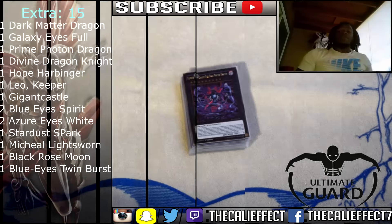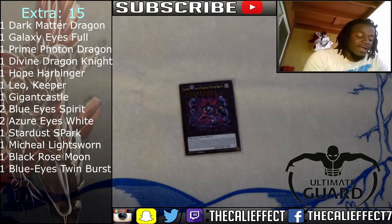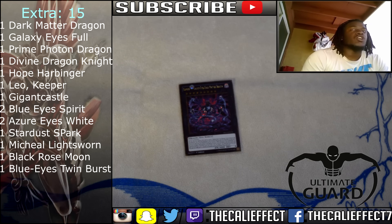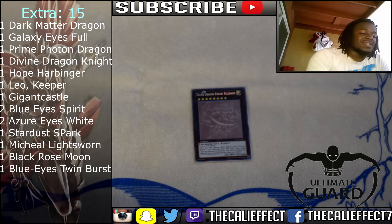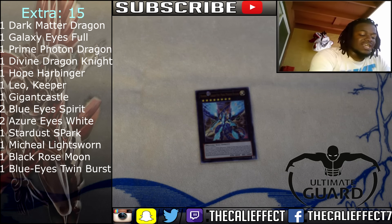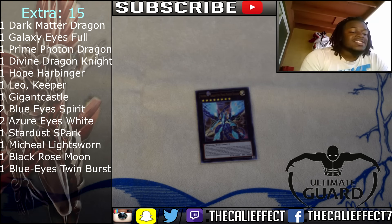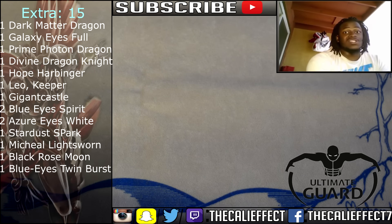The Extra Deck is very straightforward, standard, and simplistic. One Galaxy Eyes Dark Matter Dragon — it allows us to send our White Stones to the Graveyard and banish the opponent's monsters from their deck. It's also a 4,000 attack monster. One Divine Dragon Knight Felgrand, probably the second best Rank 8 in the game. Galaxy Eyes Prime Photon Dragon is another awesome card — it's actually how we go into Dark Matter Dragon in later stages, and it can reach 5,600 attack on its own, so it has great OTK potential.